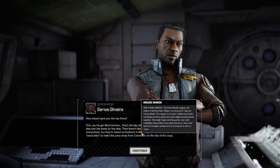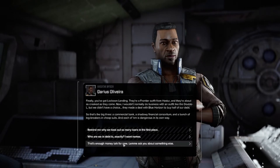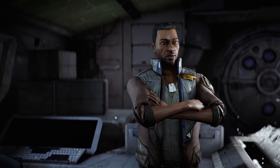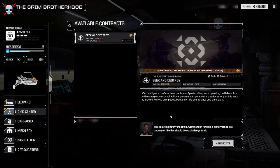We owe some money to Merrick — I'm not a fan of that. Seek and destroy — so these are the contracts, and it tells you how hard the contract is, max salvage, the type of mission, the planet, the difficulty, the payment, the salvage, the rep. And you see how it shows a planet icon with an arrow on the bar where it says twelve days? We have to travel to it — it's not here.